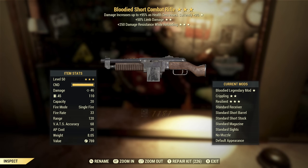Next on the list we have a Bloodied Combat Rifle with limb damage and resistance while reloading. That third star isn't useful unless you have no armor. Bloodied is fine, the rest of it isn't. So overall this is a throwaway.